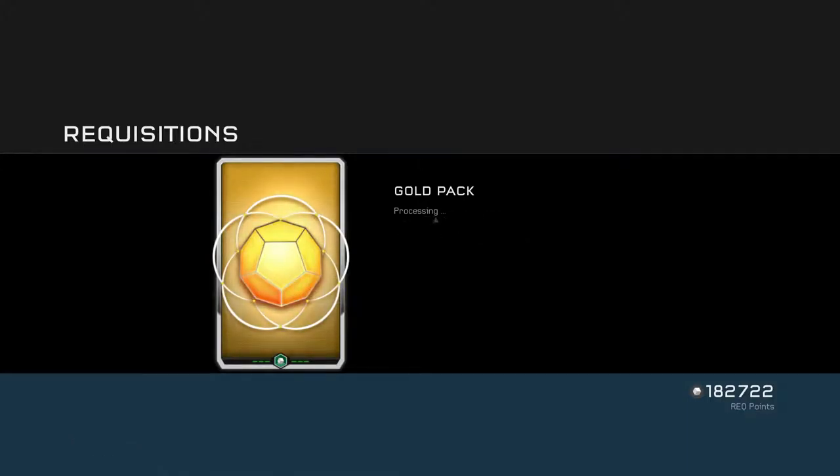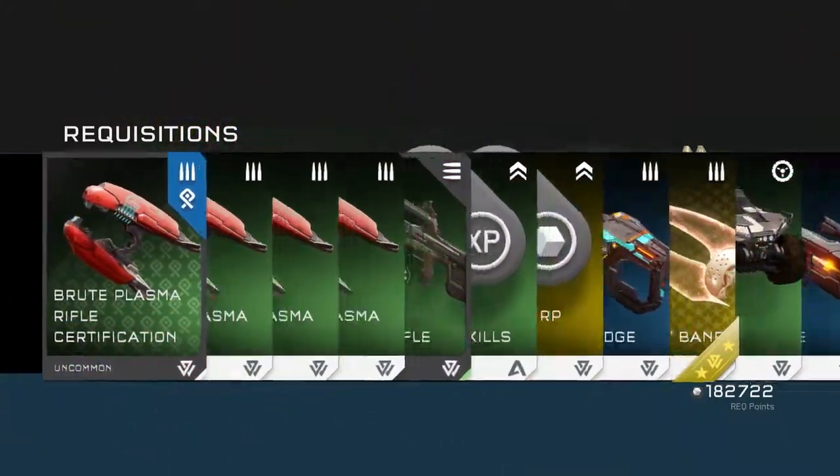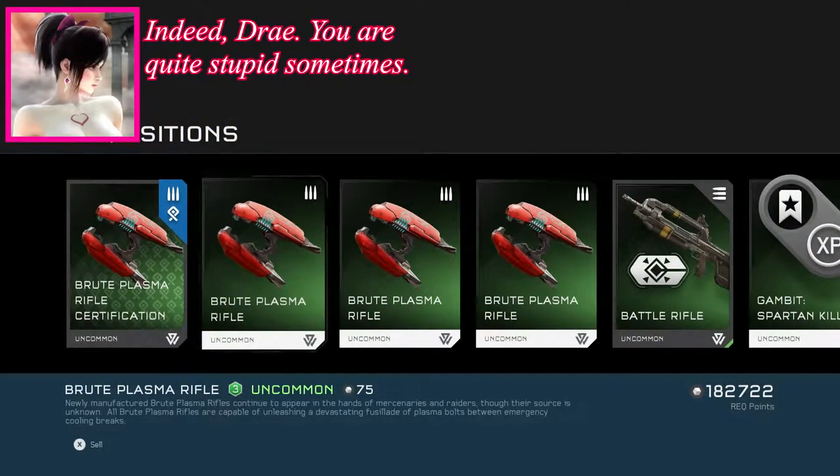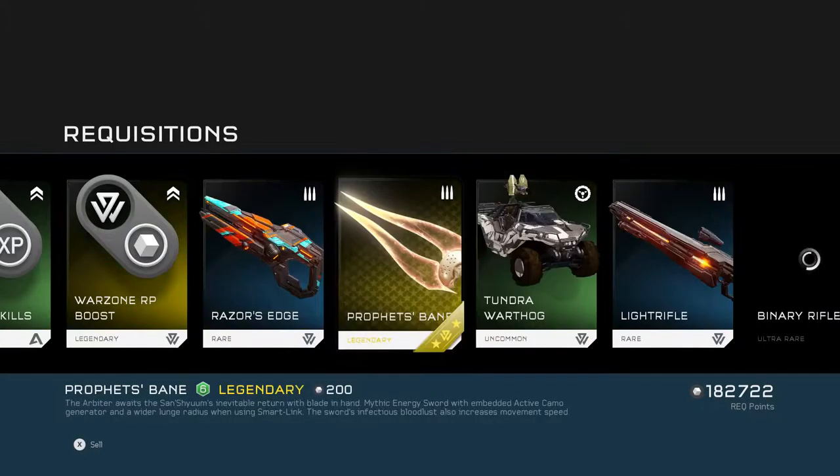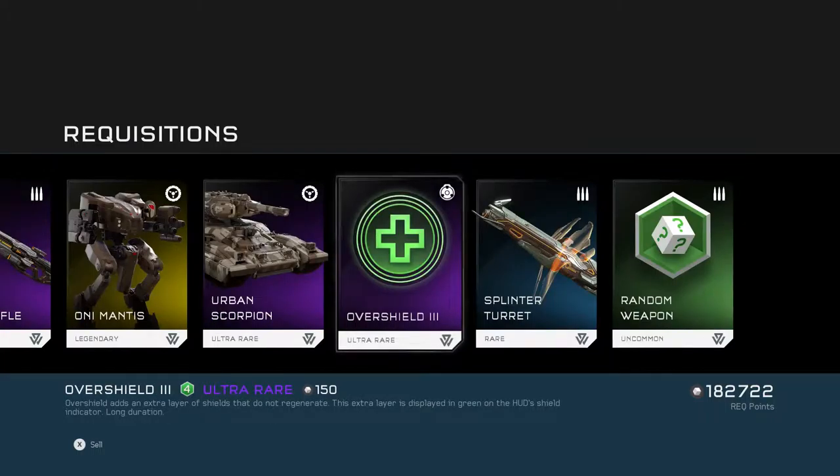Why am I opening a gold pack now? I should be opening silver. What the fuck is wrong with me? Whatever — we already read that, but we got a certification. I fucked this up already. Wow, I opened a gold pack at the very beginning — I should not have done that. Battle Rifle with a threat marker — standard issue burst fire rifle, threat marker tracks targeted any personnel for a short time. I've seen what this can do and I think it's somewhat cheap. Prophet's Bane, thank you. Bloody Mantis, thank you.